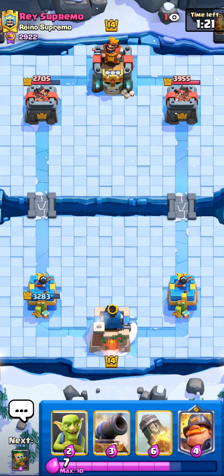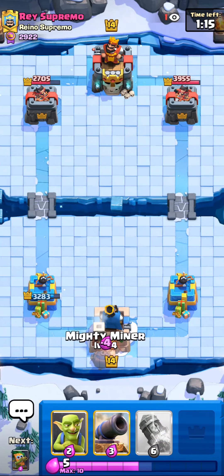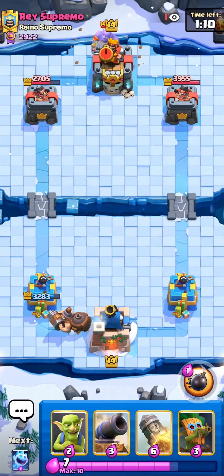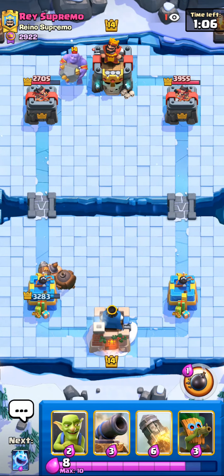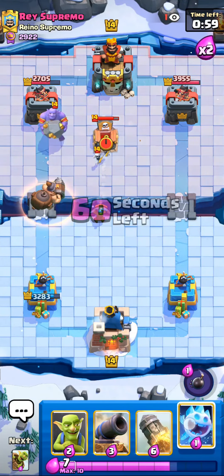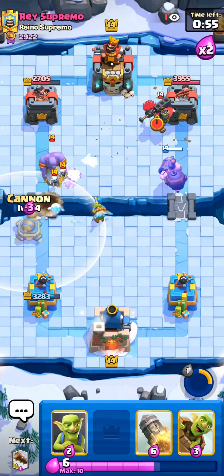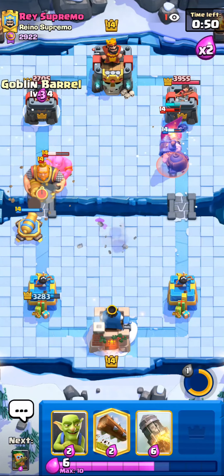He has NATO, Lightning, Skeleton King, and Tombstone. I should worry about the E-Giant, it was only a friend because of my Mighty Miner. Besides that, I should be fine. Oh, that's the ability. I'm going to use Cannon here to try and protect my tower — okay, it's not going to work. That's fine.